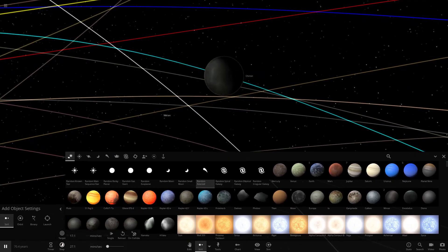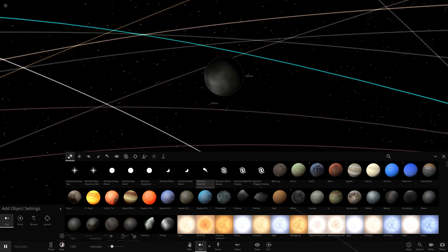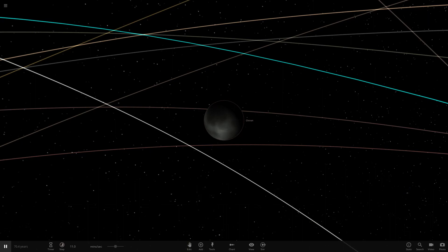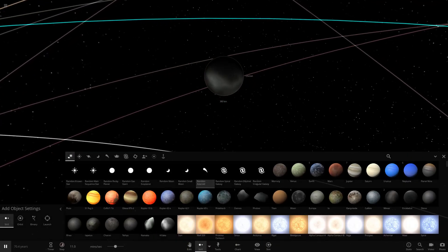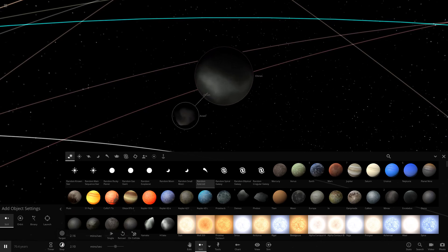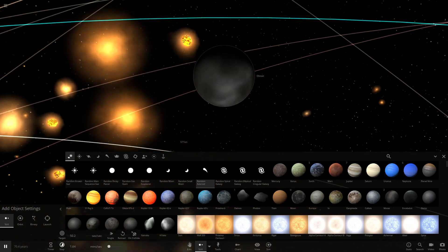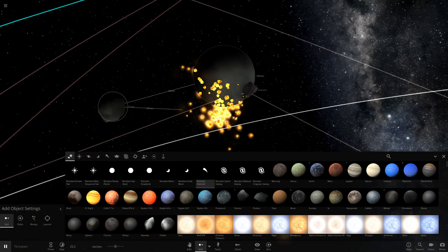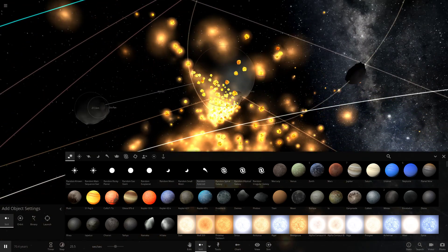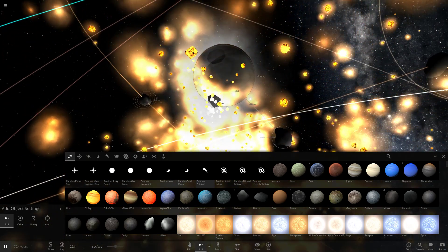As we normally do with these, we're going to be colliding objects into this to make it larger and larger until we get it to the point of a star, where we let it completely demolish the solar system. We want to slow down time and start shooting little asteroids into it, letting Chiron grow in size before it can start eating up larger and larger objects.